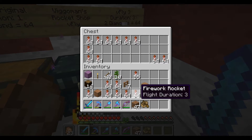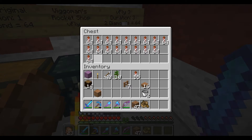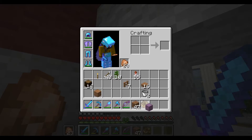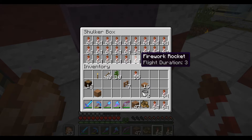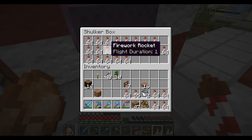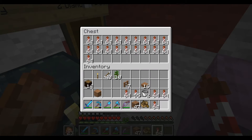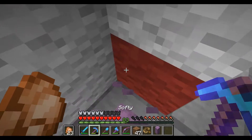Flight Duration 2 — just make sure that everything we're putting in here is Flight Duration 3. That's awesome. Two full rows. We have more of course. Flight Duration 3. It's not completely filled up but I guess it's okay.